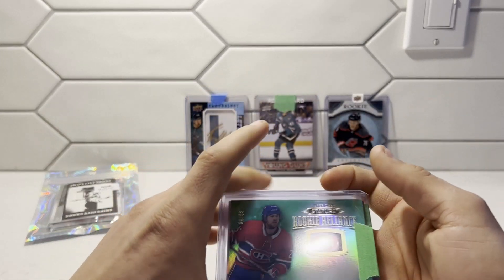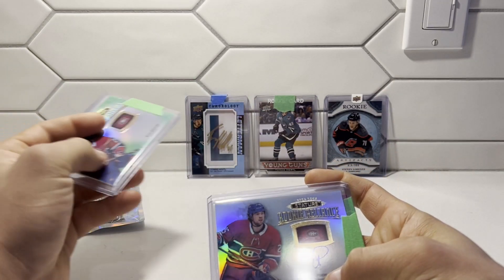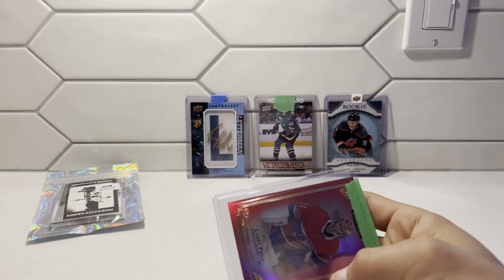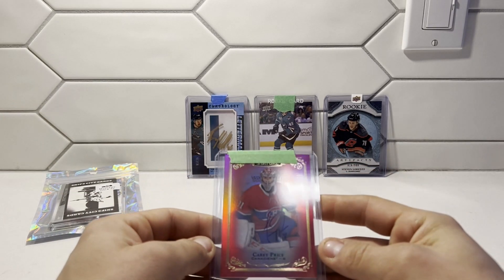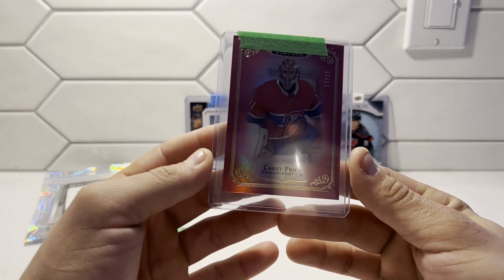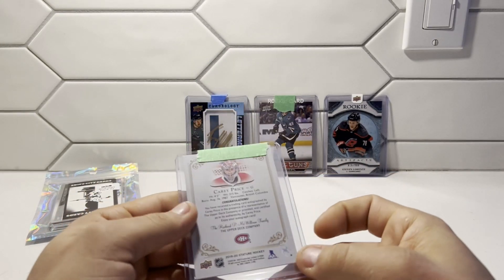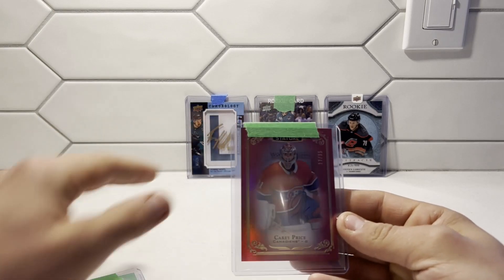A lot of Habs here. We have a Rookie Reliquary of Ryan Poehling — and another one, this one's autographed! I forgot about that. And look at this — a Carey Price autograph! I don't know if you guys can see it really well, but that's a nice looking card. That's going to be a PC card for sure.